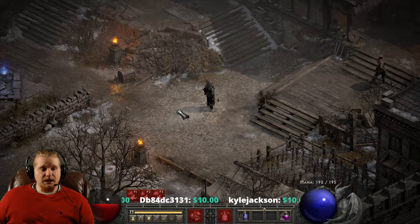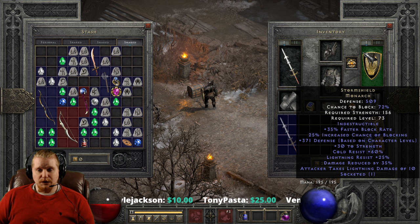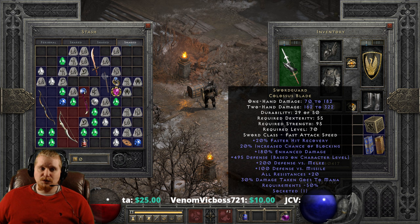I actually have a shield barbarian that I've built and he's quite fun. He's not the most optimal character in the world, but he's definitely a fun character. I've been having a lot of fun playing around with 75% block chance and being as tanky as humanly possible. So if you want to make a barbarian who's super-duper tanky, the Swordguard might be the sword for you.